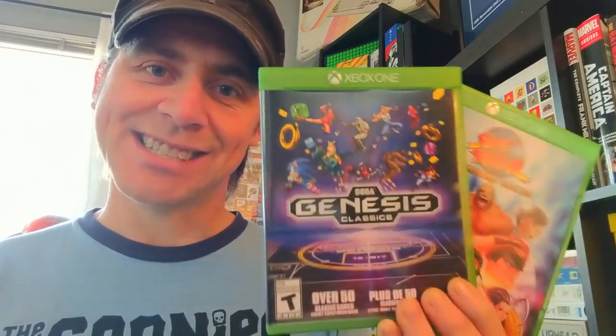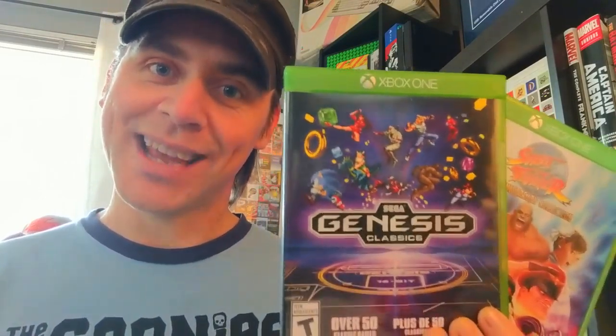In this first episode we're going to have a look at my two favourite compilations from 2018: the Sega Genesis Classics and the Street Fighter 30th Anniversary Collection. That's 65 games in total. We're also going to have a look at all the menus and all the extras that came with them. Bear in mind that these two compilations are also available on PS4, Switch and PC.